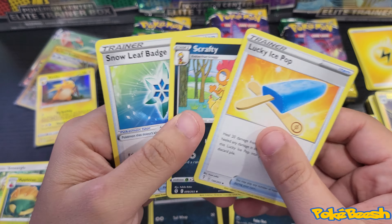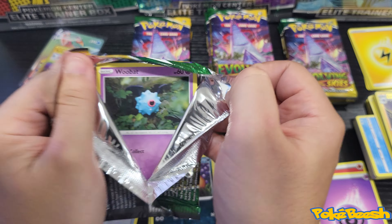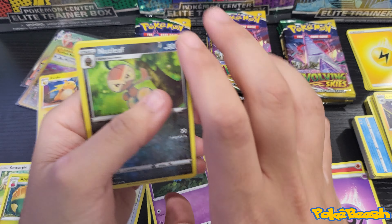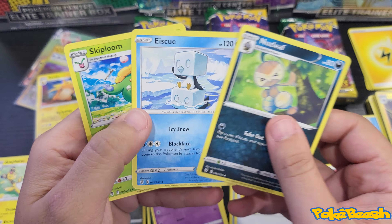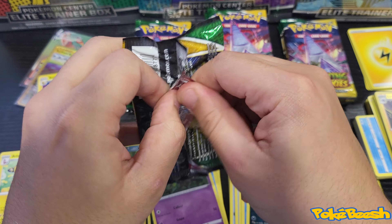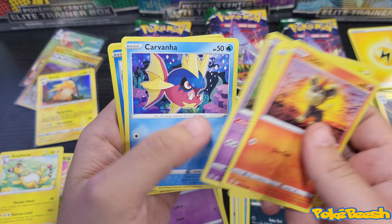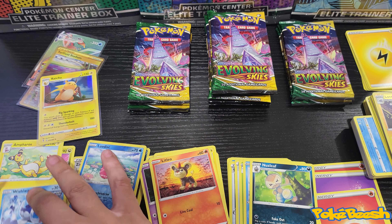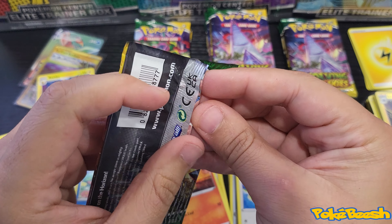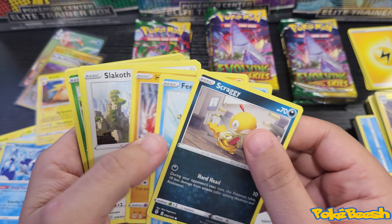Another Appleton non-hollow, and then another Appleton non-hollow. Quagsire reverse and Ampharos non-hollow. I'm pretty sure that Ampharos is a very popular card among the lightning decks in the actual TCG — it's a pretty good card to have in your deck. And we have a Wishiwashi non-hollow as well as a Love Disc reverse. This second pile of eight packs is not really treating us too well.